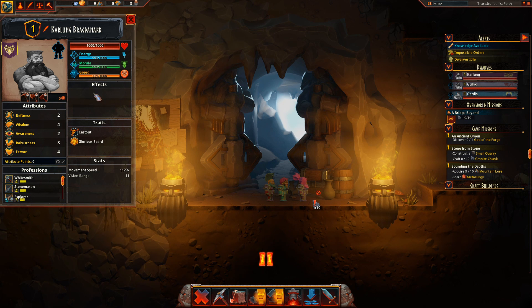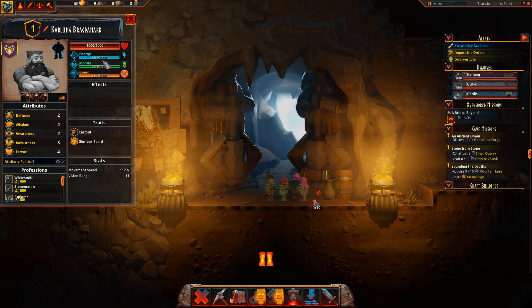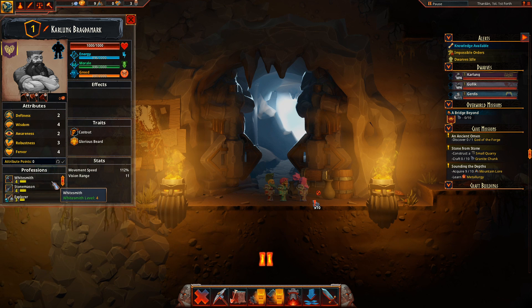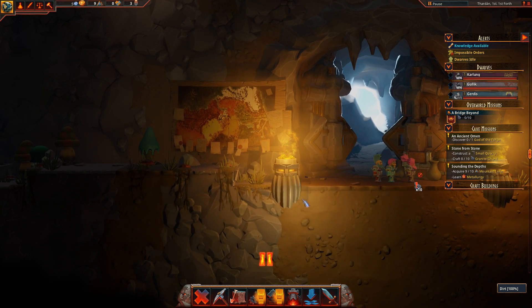So we have Karlung Bragdemark, and he's got his own attributes, his own professions he's good at, health, energy, morale, greed, and his own traits. They carry different weapons and are good at different things. This game is a colony management game like Oxygen Not Included — you don't control any one dwarf; instead, you set tasks for them to do.